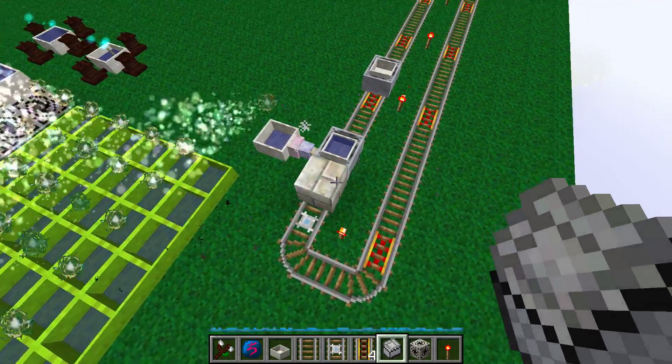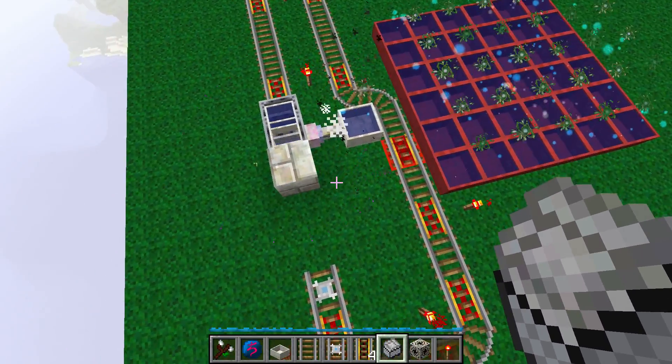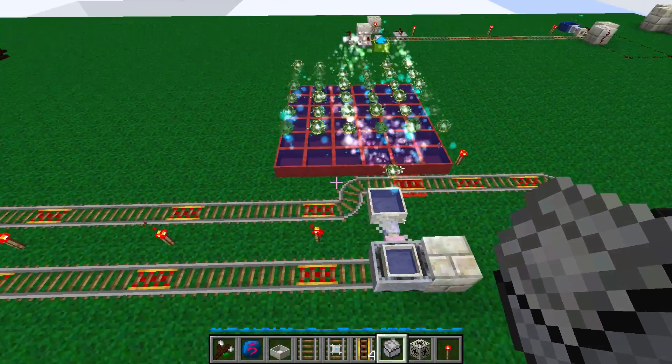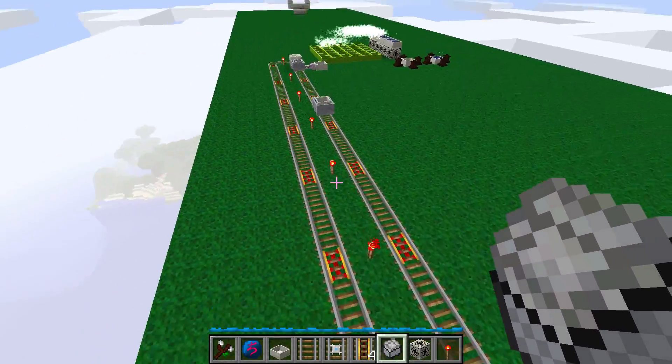It should come down here and push the minecart out of the way, and the process will repeat itself. This is how you transport tons of mana very, very quickly.